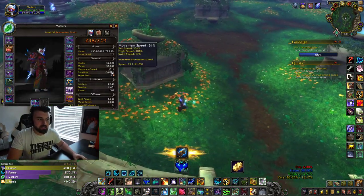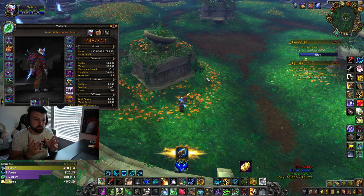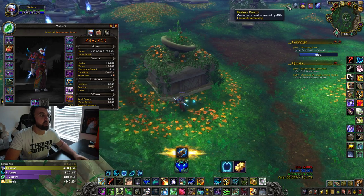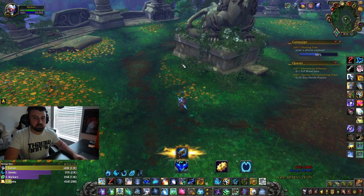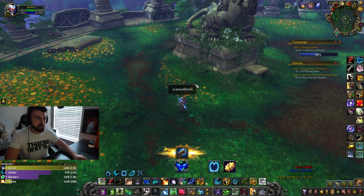Regardless of what the 31% is — when you guys watch me play and people ask why I'm moving so fast, it's literally the conduit. Tireless Pursuit: movement speed increased by 40%. So anytime I have an extra global, I do travel form, cancel form. The cancel form macro looks like this — I use it as a zone button, talked about it in my kite video.